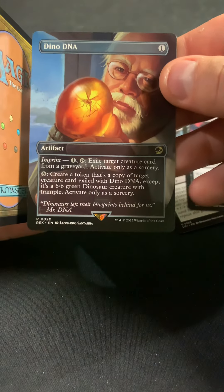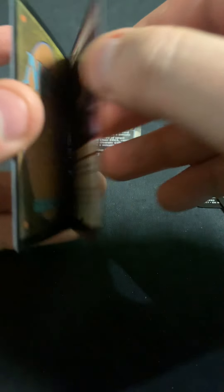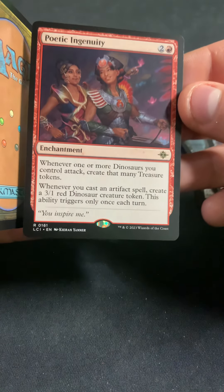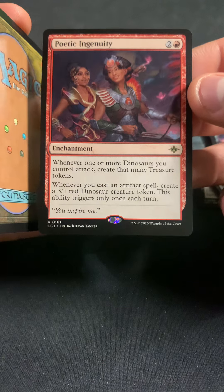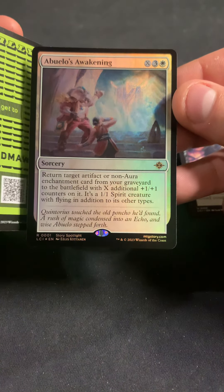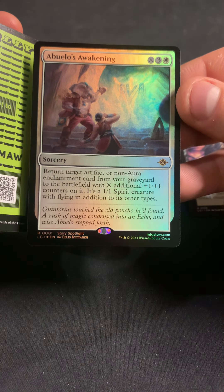There's a Dino DNA — we didn't get a basic. That's crazy. I don't think that one's a lot of money, but still nice to get a non-basic, I guess. We got Poetic Ingenuity as the rare and Abloh's Awakening as a foil rare.